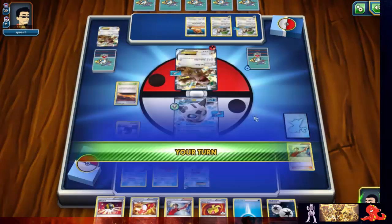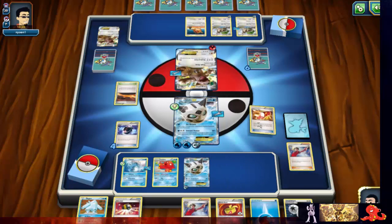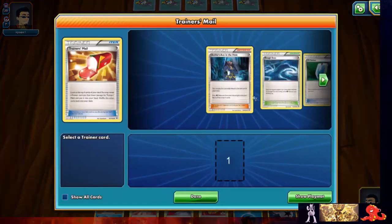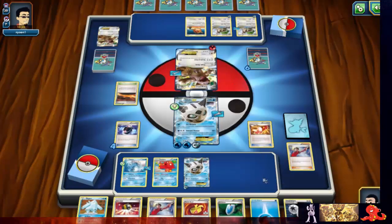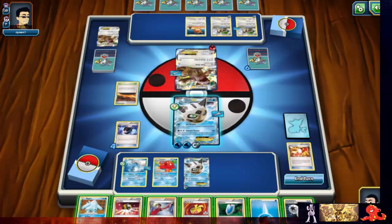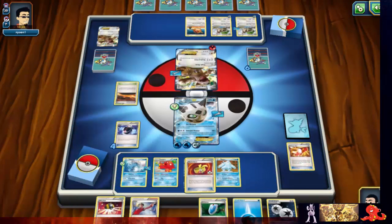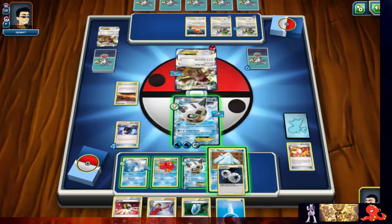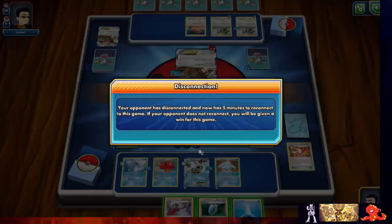In case our opponent promotes another EX, I need to get an Archie's off if I want to knock this out. We've got a VS Seeker — just what we needed. But can we do it? I don't really see it. Our opponent disconnected — wow.